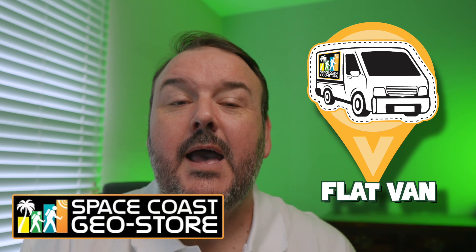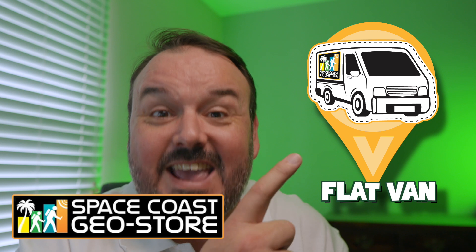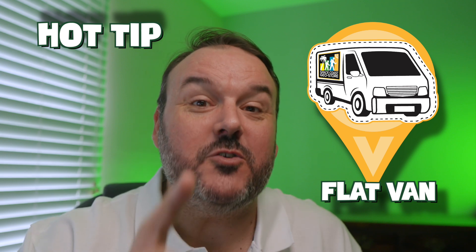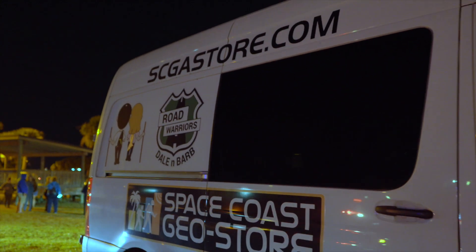Two more to go. Next one we have is the Flat Van. The Flat Van represents Dale and Barb, who own Space Coast Geo Store down in Florida and who work with Munzee a lot in terms of different events. They travel to different events — and yes, this is their actual van, this is what it looks like. Tip: if you see this van out in the wild, make sure you flag them down. Whenever they're on their travels, they'll give you a special scan code and may give you a little gift as well for flagging them down — USA only.